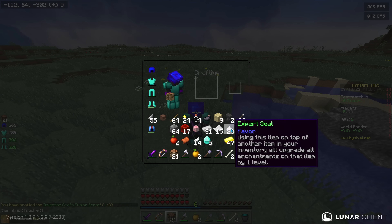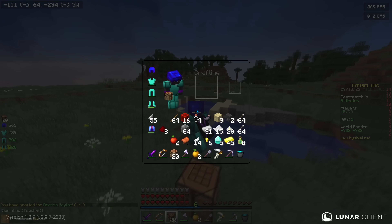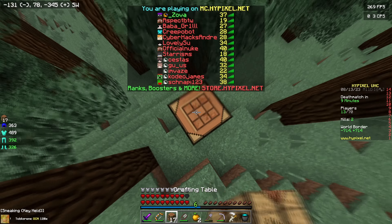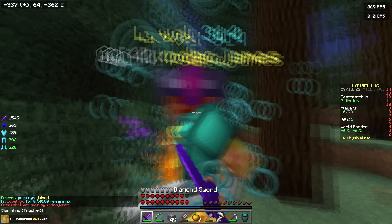We got 29 expert seals — I'm gonna play another game after this just because this isn't really a fun game. Honestly don't know what to do in this type of situation. He killed two of the teamers and there's still one of them left — it was just a random full iron or something there.